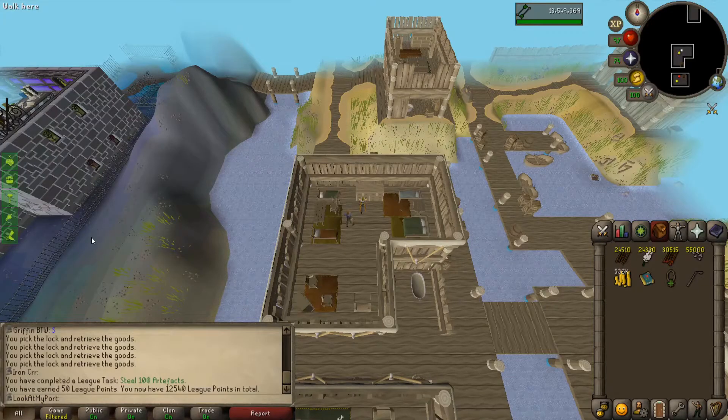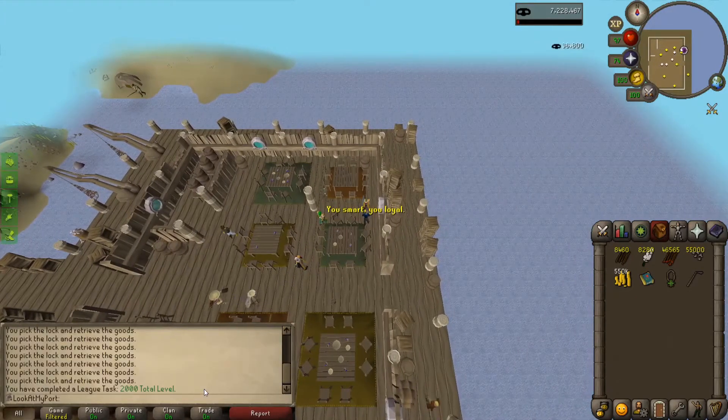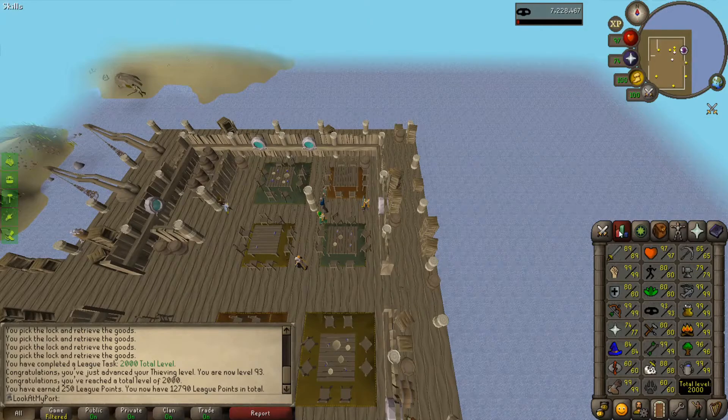So it's time to train thieving. Another bit of bonus league points for completing the task of stealing 100 artifacts. I believe the next one is at 250, so we'll see if we get that before we get to level 99. We just turn in this artifact, we get 93 thieving, and 2,000 total level for 250 more league points. If you would have told me at the start that we'd get to 2,000 total level, I don't think I would have believed you. But we've been putting in the work to get all these levels up nice and high.